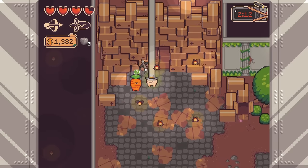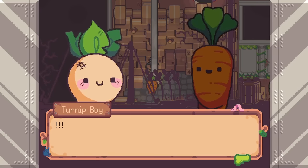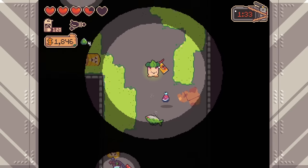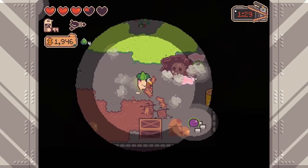Most importantly, this is still a Turnip Boy game. It has the same absurdist sense of humor, meme-heavy internet culture references, and random side quests that you come to expect. Turnip Boy's world is just different — there's been an apocalyptic war, he's learned about his family's mafia history, and most of all, he's packing some new weapons.